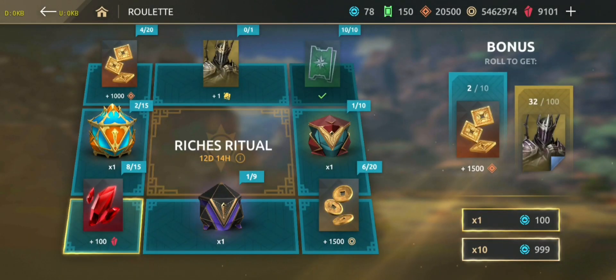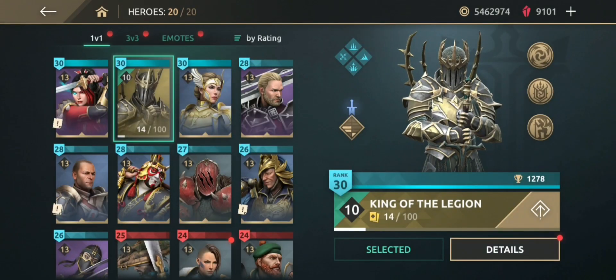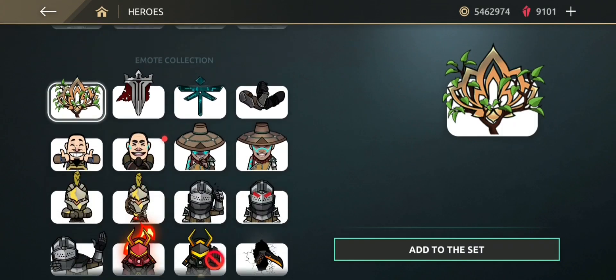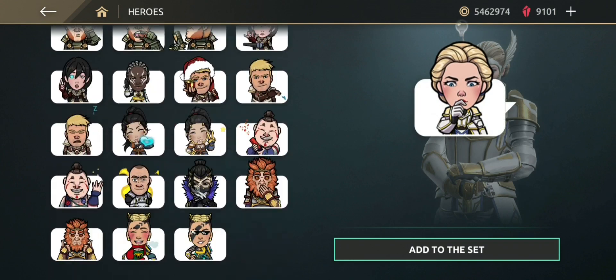Yup, I was right guys — 9100 gems finally. I got 1500 gems from fight pass and Roll It, plus eight rift keys — sorry, six rift keys from fight pass. Here are some items I got from fight pass, some emotes. As you can see, I got all the emotes in the game.